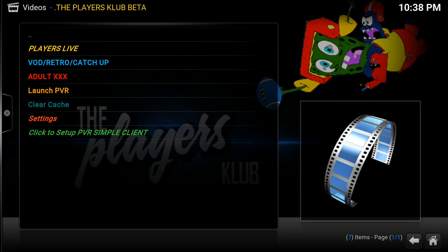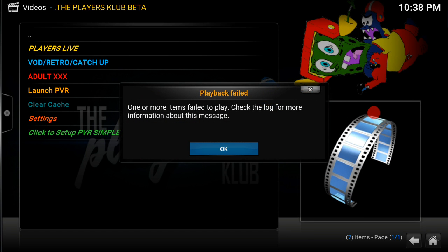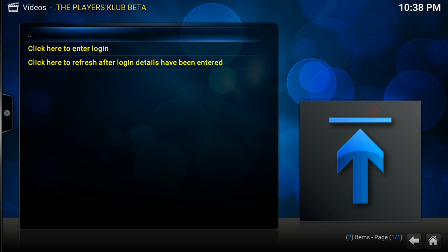because they've just recently changed the username and password. So what you want to do — I'm inside the add-on here — from here you want to click on Settings. It will then bring you to this screen. From here you want to hit Defaults, so it puts back to defaults. Click OK, then you want to clear the cache, click OK on that.